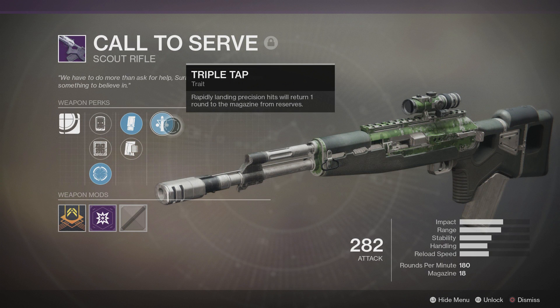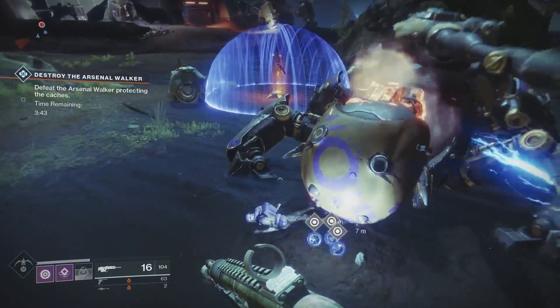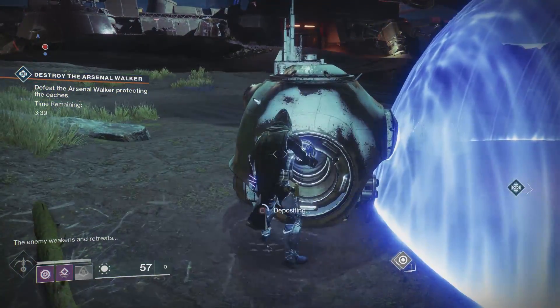And finally we have Triple Tap — rapidly landing precision hits will return one round to the magazine from reserves. That's the perk list, and it's a pretty sweet list. What really makes this weapon so good is: number one, the magazine size; number two, the stability — of which there is next to none in terms of recoil; and three, the Triple Tap perk. When you combine all of these things you end up with a really hard-hitting weapon that is also a laser beam.